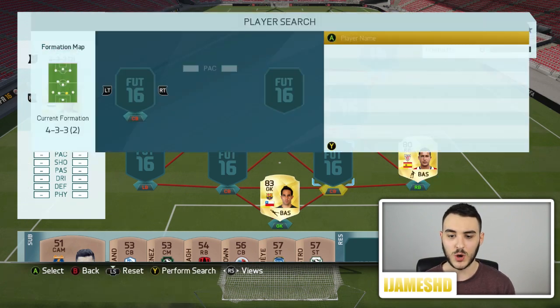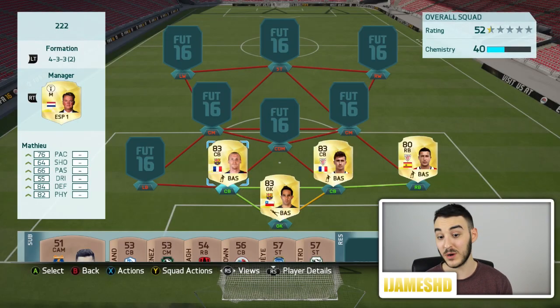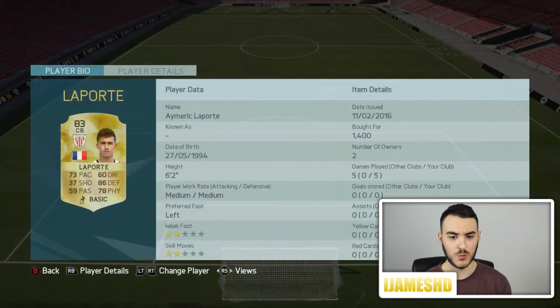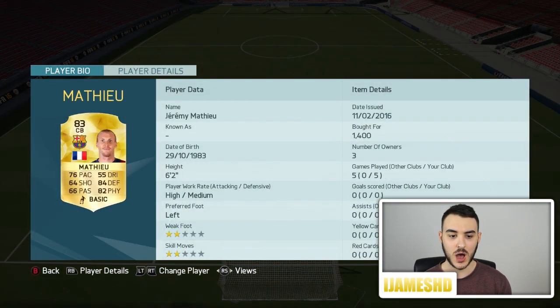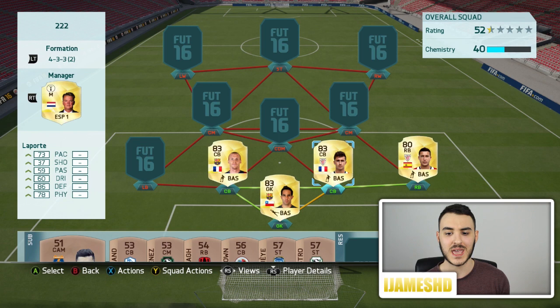To our centre-backs, we have Laporte and Mathieu. One plays for Barcelona and one plays for Atletico Bilbao. I bought Laporte for 1,400 and Mathieu for 1,400 as well. Laporte has 73 pace, 86 defending, and 78 physical — a very young centre-back but definitely one of the best in the Liga BBVA. Mathieu has 76 pace, 84 defending, and 82 physical. I would highly recommend these two.